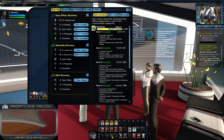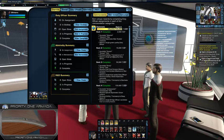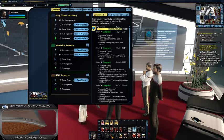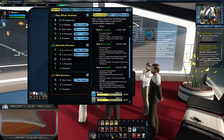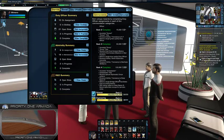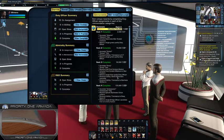The other thing that's really nice — if we click on diplomatic here we can see what we get for each rank level we achieve. At rank 2 we get a transwarp to Deep Space K7. At rank 3 we get a transwarp to Starbase 39 Sierra. And at rank 4 we get a transwarp to Deep Space Nine. So that's a nice little bonus on top of everything else — you unlock some additional trans warps which are very useful when trying to navigate and travel around the galaxy.